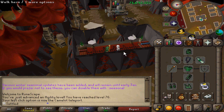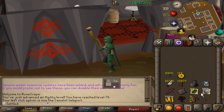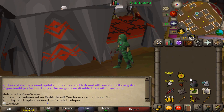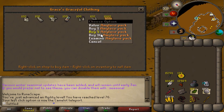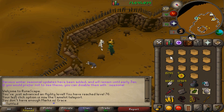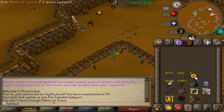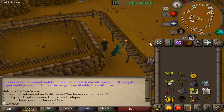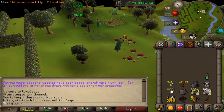Oh man, this looks dope — the chest piece has like a little neon glow to it that I never actually noticed before, it looks pretty sick. Now we have another 139 marks of grace to use, so I think I'm just going to go buy amylase and slowly finish up these darts. Let's buy 13 amylase packs — there we go, nine marks of grace left.